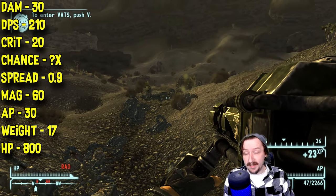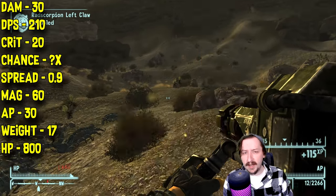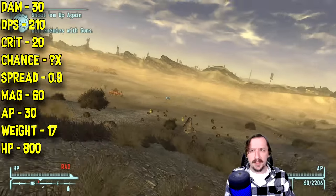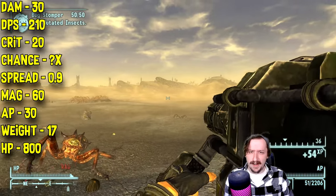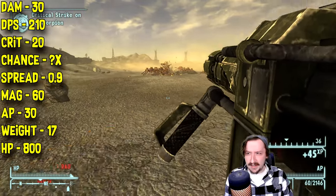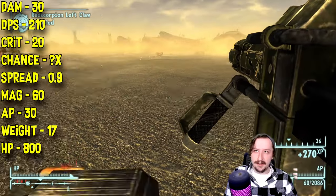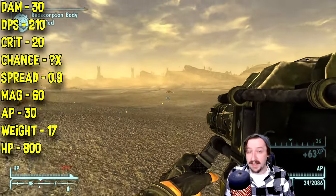This one does 30 damage per shot — the highest of any 10mm weapon in New Vegas — and 210 damage per second, giving it pretty high DPS. It does 20 crit damage, interestingly less than its base damage. It apparently has no listed crit modifier on the wiki, but I have seen crits pop up when shooting it, so it must have some small crit chance. It costs 30 action points to use in VATS, making it not too bad for a VATS weapon.